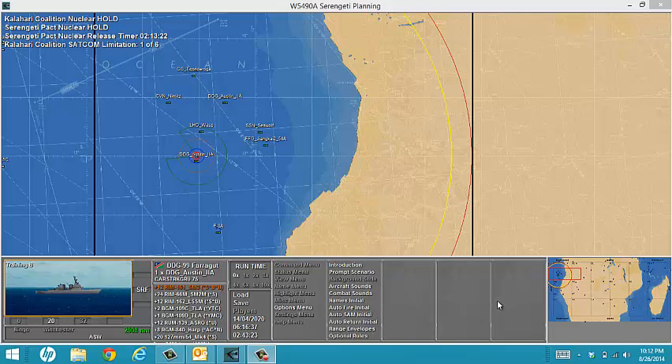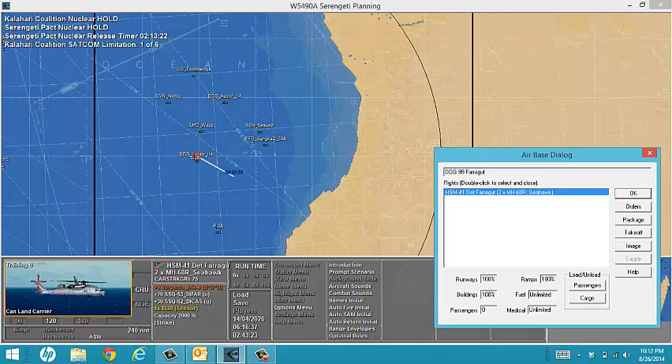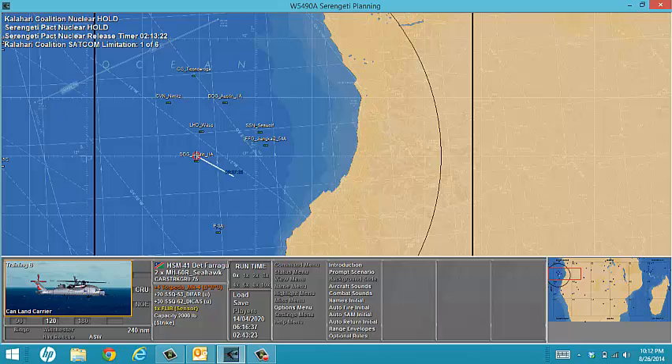In this example, we're going to deploy a few sonobuoys from aircraft. I'm going to begin by selecting my ship. I happen to have a Seahawk on there. I'm going to go ahead and deploy that and begin.